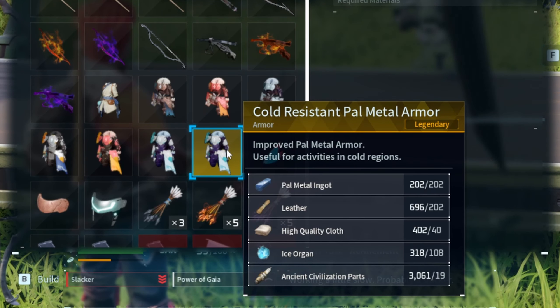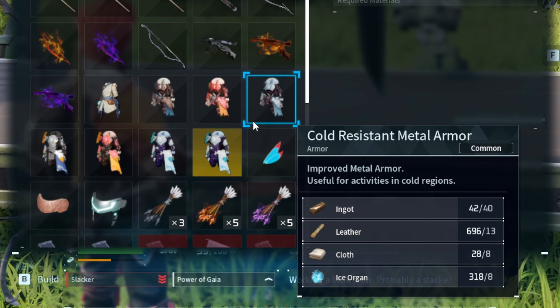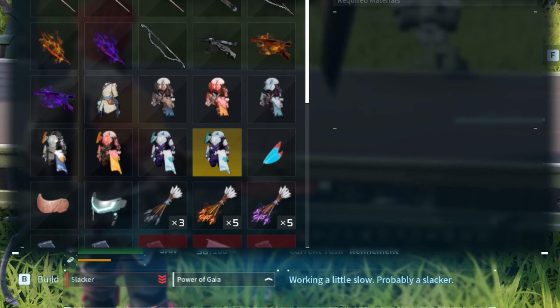As you can see here, I got the cold resistant pale metal armor. Keep in mind they have better durability, but repairing them will cost more — same as the other legendaries.